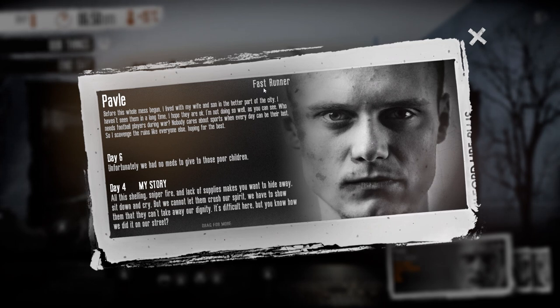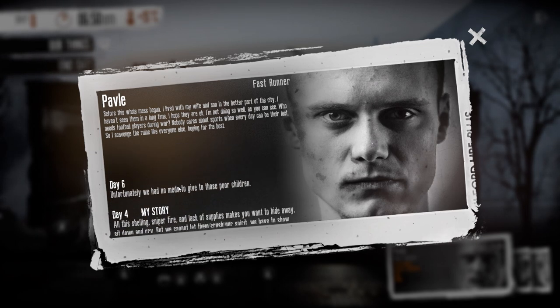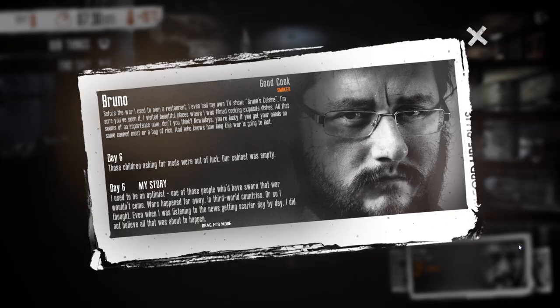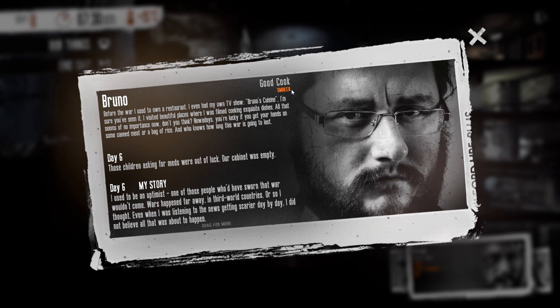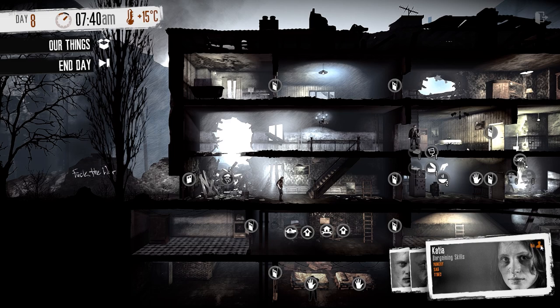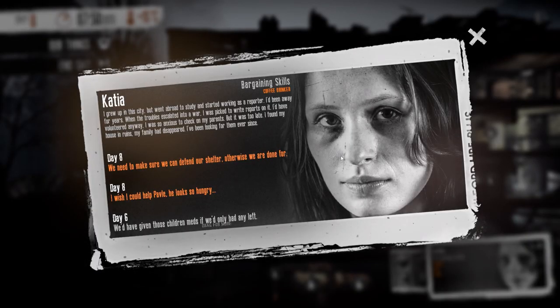Pavle is a former athlete and a fast runner — that's a perk that comes in handy for scavenging. His diary gives you clues about how he's feeling and what his needs are. Bruno is a good cook — he owned a restaurant and even had his own TV show — so he does all the cooking for us. And Katia has great bargaining skills, so I always have her do my trading when merchants come to our shelter.